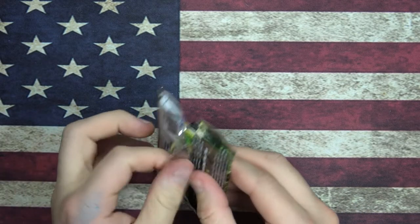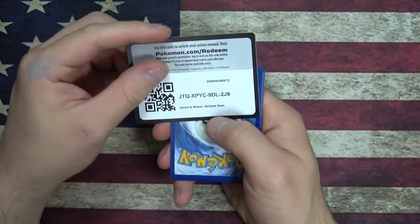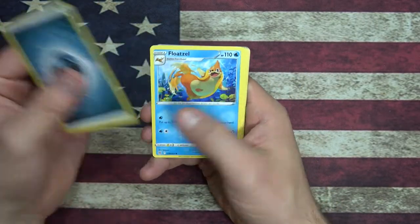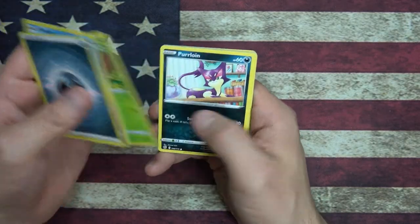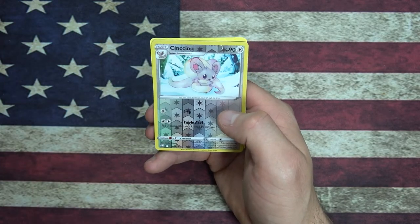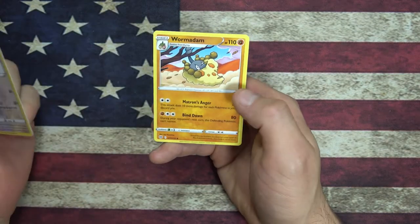Now we're at the halfway point — after this pack, we'll be halfway done. Just trying to get through these pretty quick. Got the code card — boom, boom, boom. Energy, Floatzel, Swinub, Petilil, Shroomish, Buizel, Duskull, Sneasel, Corphish, Reverse Foil — it goes from a chinchilla Pokemon to a scarf Pokemon, that's kind of cute. And then we have a Wormadam.